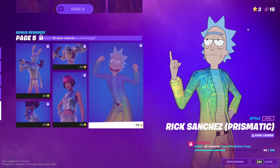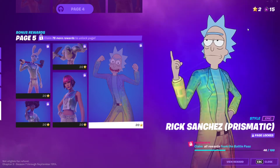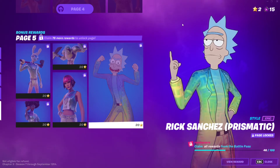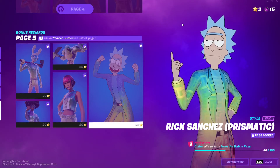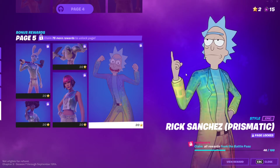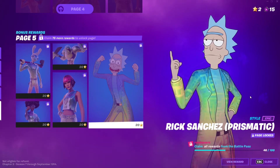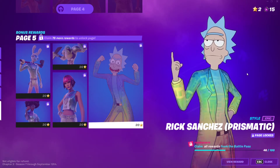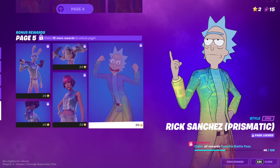You'll need to complete epic, rare, uncommon, and even common quests. If you want to know about all 65 rare quests currently in Fortnite Season 7 — which in total give around 3.2 to 3.5 million XP — search for 'all 65 secret rare quests in Fortnite' on my channel. You'll find a full guide explaining everything you need to do to level up really fast.